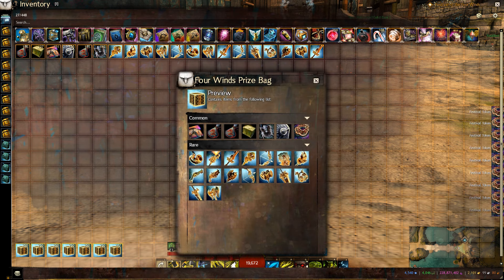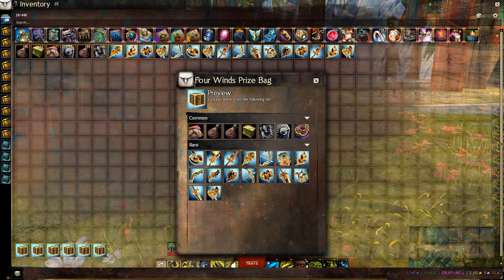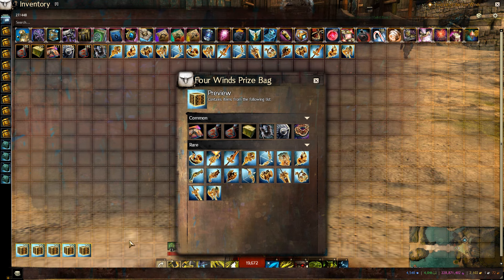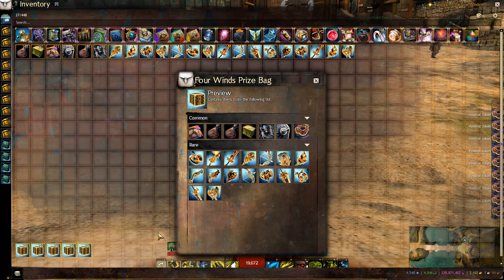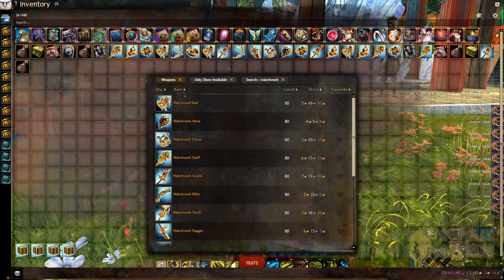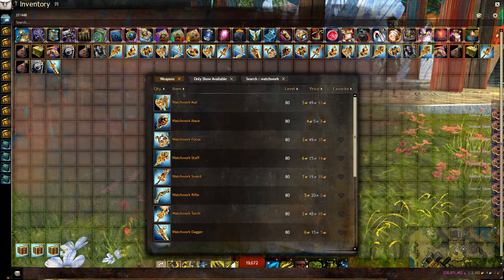As for the loot table, it doesn't seem to have anything crazy in it. You basically always receive 1 champion bag and at least 25 festival tokens for each container opened. You also have a small chance of looting a watchwork weapon in addition to the 2 guaranteed items. The weapons are not worth much though.